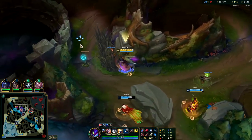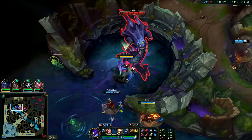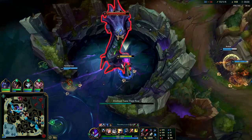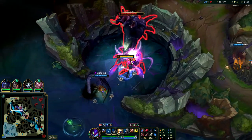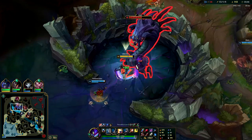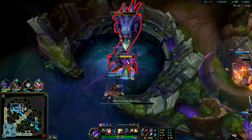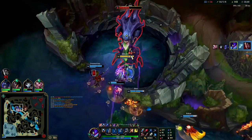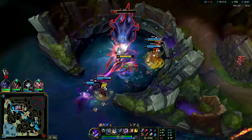We have a lot of self-healing - Eclipse self-healing, jungle item self-healing, W self-healing. No one's even really helping me take it right now but we're still pretty healthy. It's just me and TF for some reason - Jhin's just showboating trying to get kills, it's kind of annoying. Don't go for an E evolution unless you are fed. If you're not fed, W evolution second is the best you can get.